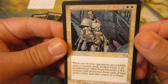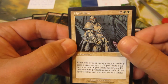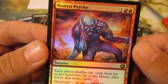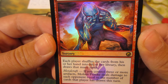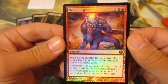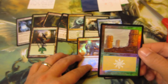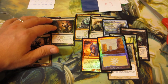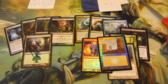Here's an Opal Titan - that's pretty sweet, from Urza's Saga. My brother has this card. And finally, a foil Molten Psyche - each player shuffles the cards from their hand into their library then draws that many cards. Metalcraft: if you control three or more artifacts, Molten Psyche deals damage to each opponent equal to the number of cards that player has drawn this turn. Pretty sweet. Appreciate the extras - love this Plains, that is cool. Awesome trade and I'll go ahead and package your stuff up and get it mailed out, probably Monday since I'm working this whole weekend. Thanks for watching and I'll see you guys later.